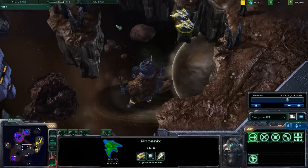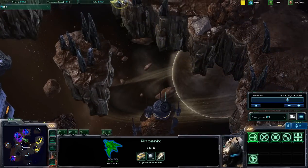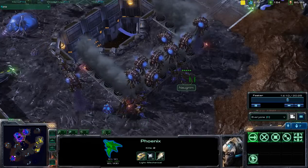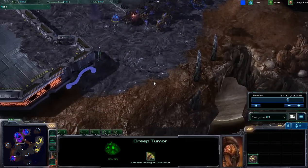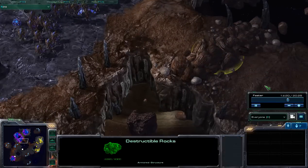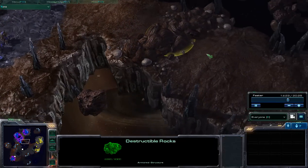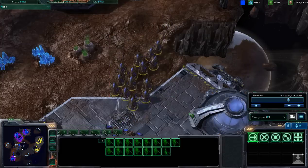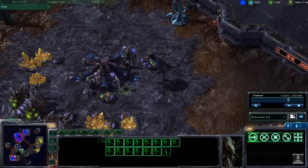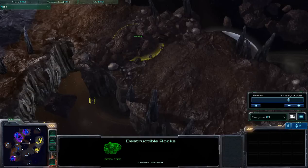Perhaps they will be able to take down these particular phoenixes without any issue. Taking a look over here, large number of hydralisks just waiting to move out. That creep tumor could be used to spawn and push in through this location, making a very, very fast attack towards that expansion, or just trying to build this land bridge up by destroying those destructible rocks.